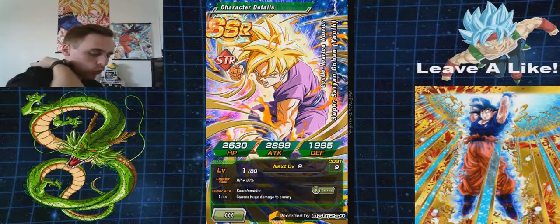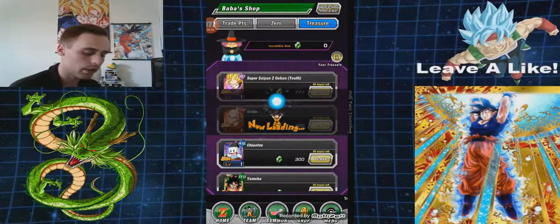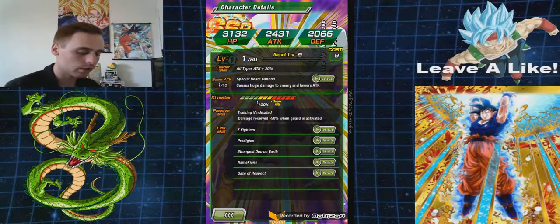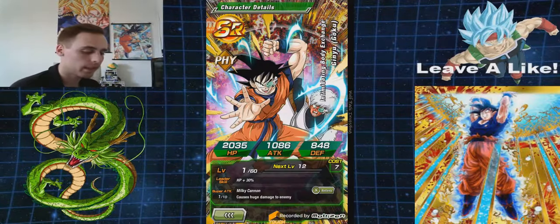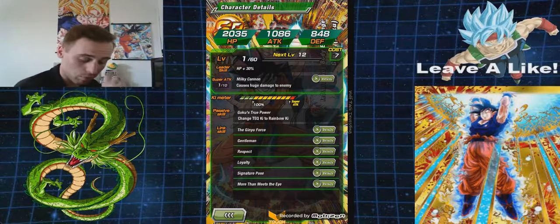Strength type — Gentle Hearted Warrior, Super Saiyan Gohan Youth. HP plus 30%. Kamehameha causes huge damage to enemies. Passive — Blossoming Power: Attack plus 50% when performing a Super Attack. Not too bad. Then there's Tech Piccolo — Ace Up the Sleeve Piccolo. Leader skill: all types of Tech plus 20% — not the best but not too bad. Super attack: Special Beam Cannon causes huge damage to enemy and lowers attack. Passive — Training Vindicated: damage received minus 50% when Guard is activated — pretty sweet depending on who you're going up against. And then there's one I've never seen before today: Intimidating Body Exchange, Ginyu Goku. Leader skill: HP plus 30%. Milky Cannon causes huge damage to enemy. Passive skill — Goku's True Power: change Tech Ki to Rainbow Ki.